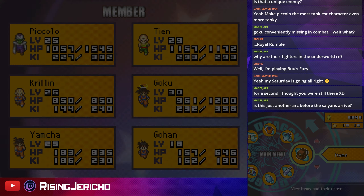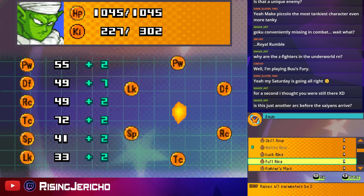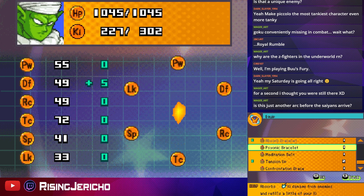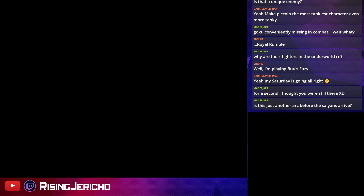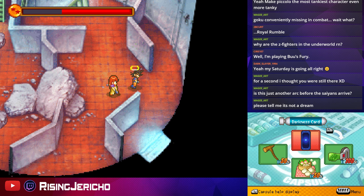Thunder Capsule — wait, which one's that? Hold up, apparently it's not in the equipment menu. I wonder if it's a use item. I'm not getting as much HP back as I would like.